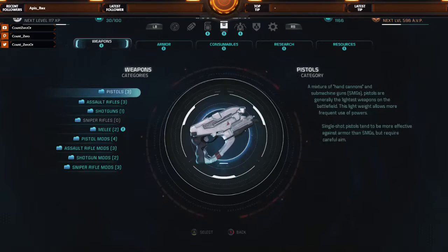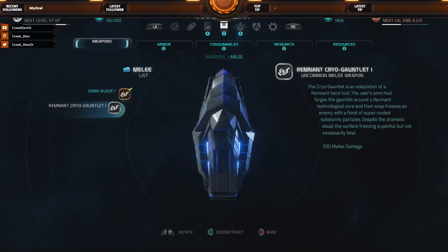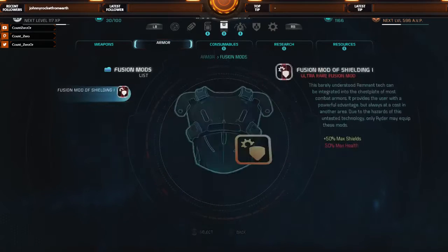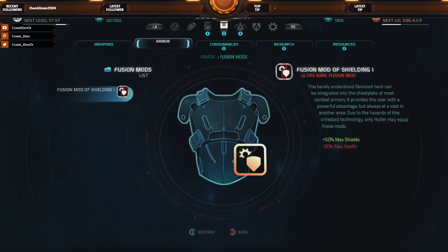Inventory. Anything else? Melee — I have a new weapon: the Cryo Gauntlet. 200 melee damage versus 275, so the Omni Blade is more useful. Armor — I have a new fusion mod: fusion mod of shielding. It plays on the most common armor slot. It drops my max health by 50% but boosts my shields by 25%. I don't like that trade-off, because usually my shields keep going down and then I get shot up, and I'd rather not get shot up so much.